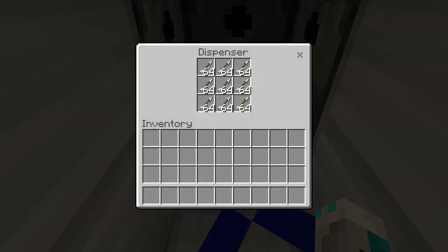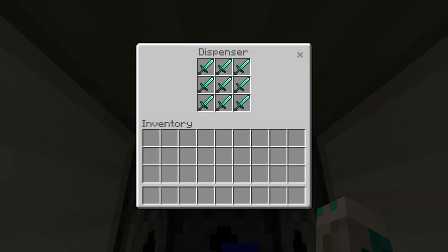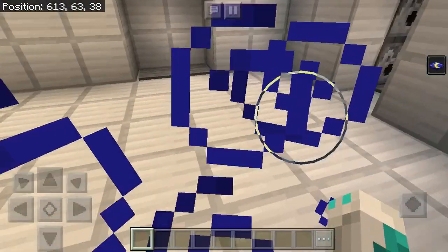Arrows, bows with Infinity, and swords - that's all of it. Press it and they dispense onto you. I haven't made anything here yet.